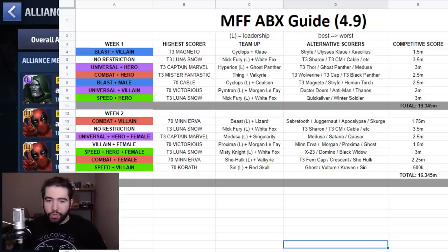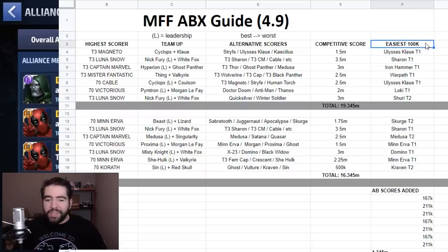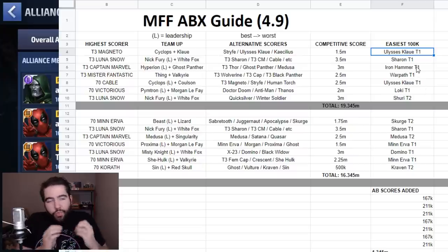For free-to-play players and new players who care about ABX but want to start small, I've added a frame at the end: the easiest 100k. This was interesting to think through because I had to consider characters you'd want to get early in your gameplay — not just the easiest tier 3 to 100k, but characters you can get in your first few months of playing that will let you clear at least 100k to get maximum rewards every time. Ulysses Claw is a great blast villain who can do 100,000 at tier one.